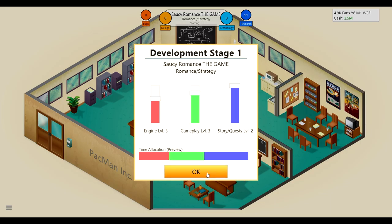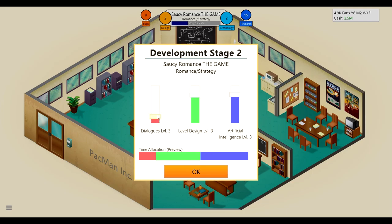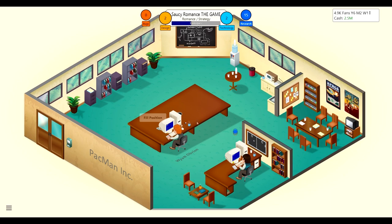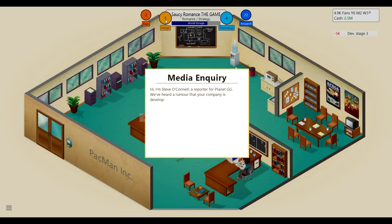Now Wyatt can actually contribute. We want dialogue as high as it can go, AI really high, and level design moderate. I feel like I really need to train Wyatt more — he gave me a bug instead of research. For the second phase: graphics pretty high because it needs to feel realistic, sound about moderate, and world design a little lower than graphics.